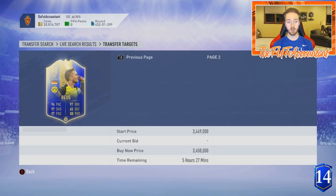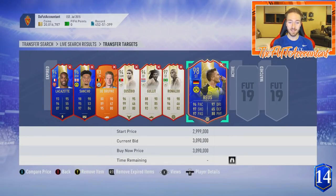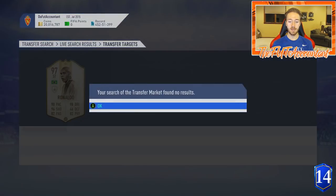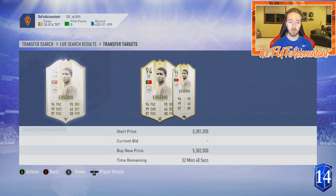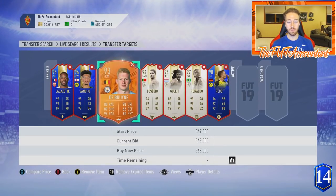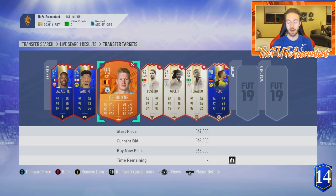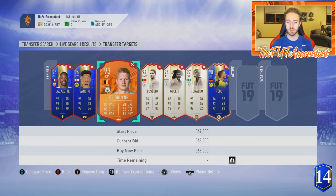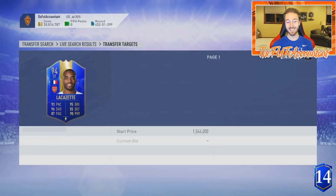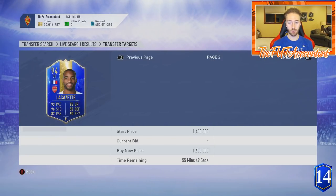I don't think this card is done falling because the weekend league sell-off, which is happening right now, is going to be a pretty serious one. A lot of people have a ton of coins and they're going to have a lot of options to change their teams around this week. We have a new Kevin De Bruyne Man of the Match that is out in the game — they didn't even tweet it out and a lot of people had no idea. There's a new center attacking mid Kevin De Bruyne as well as a couple other Man of the Match cards.